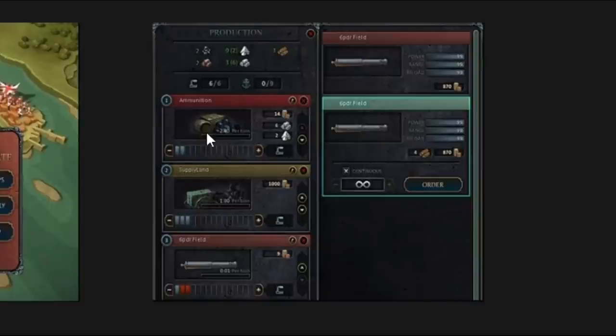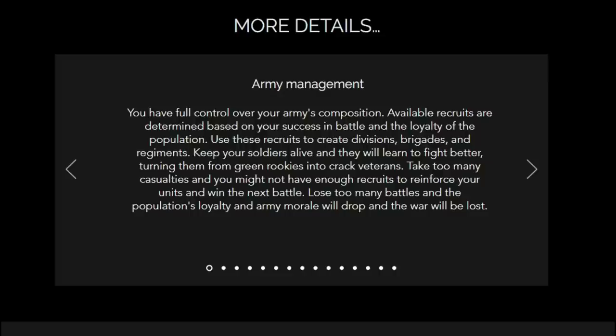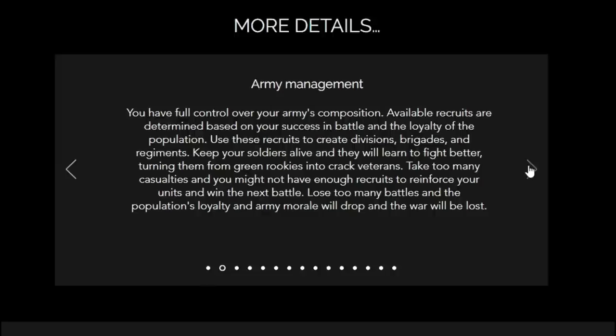You can see the ability to invest here — this almost feels a little bit like Hearts of Iron in the way you see what it takes to produce ammunition: money, metal, powder, supply. There are six-pounder field pieces here. Army management — you have full control over your army's composition. Available recruits are determined based on your success in battle and the loyalty of the population. Use recruits to create divisions, brigades, and regiments. Keep your soldiers alive and they will learn to fight better, turning from green rookies into crack veterans. Take too many casualties and you might not have enough recruits to reinforce your units. Lose too many battles and population loyalty and army morale will drop, and the war will be lost.